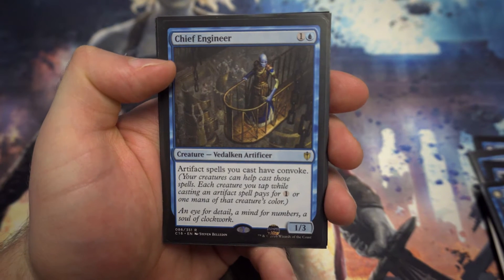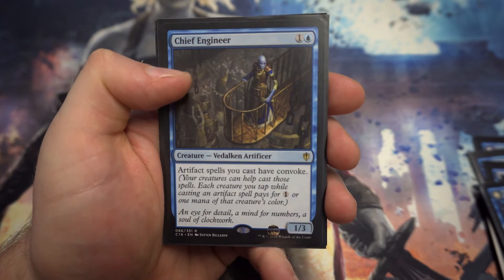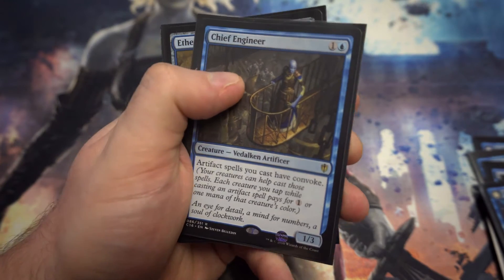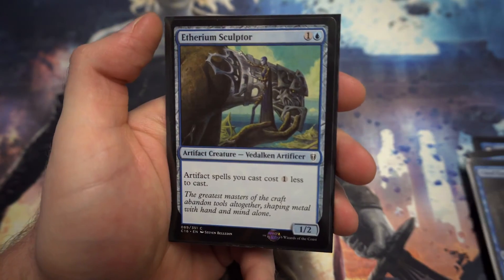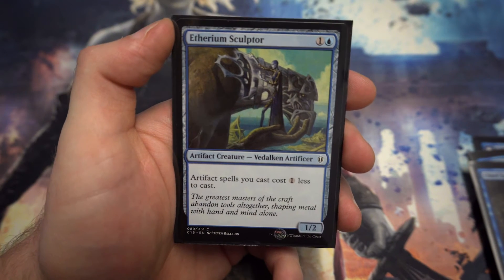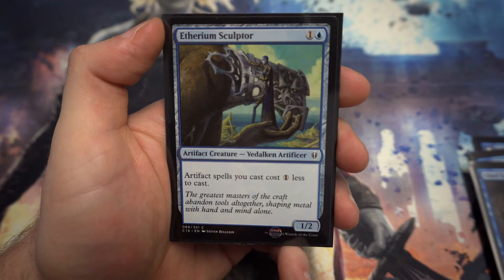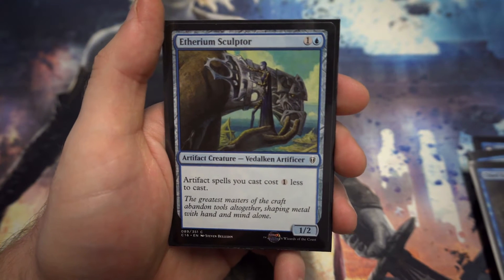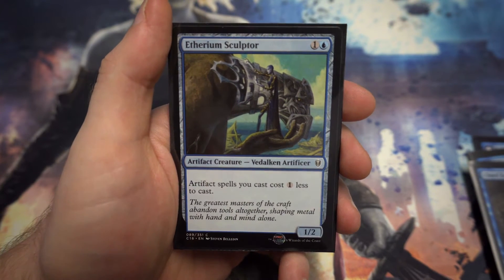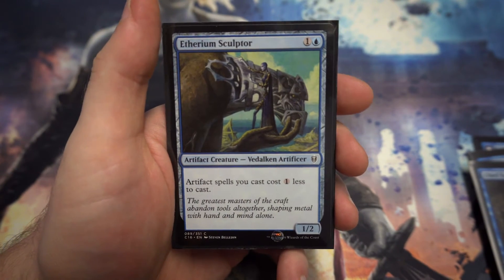A little bit of artifact support here with Chief Engineer — a 1/3 where artifact spells you cast have convoke, meaning you can tap your creatures to help pay for them. That could be really strong. Then we've got Ethereum Sculptor — for one and a blue, a 1/2 where artifact spells you cast cost one less. These two work quite nicely together and just mean you're going to be able to get a lot more artifacts out cheaper.